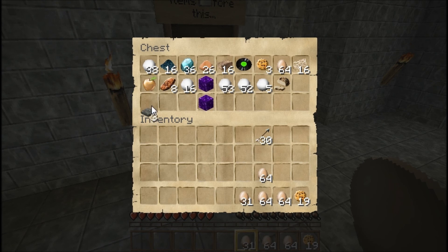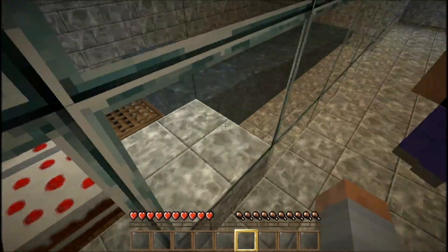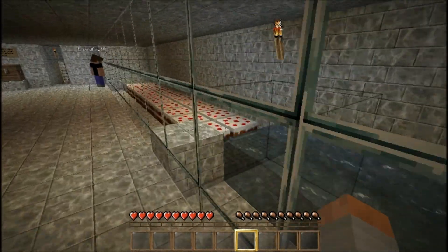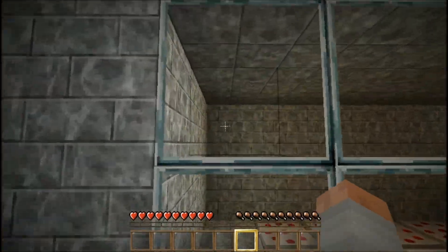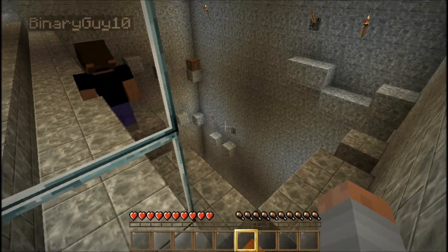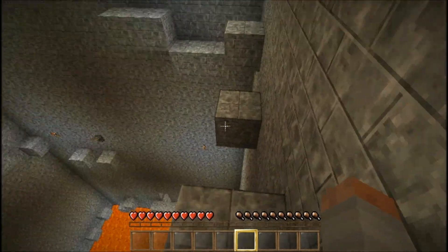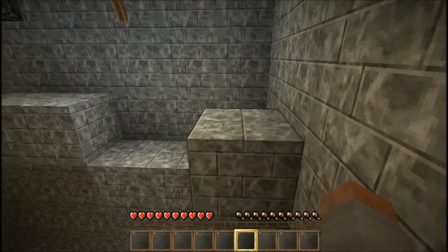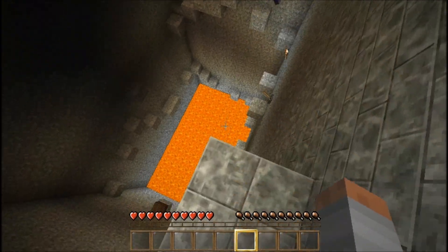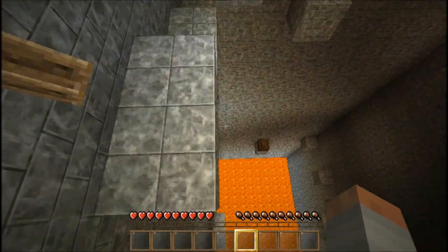Apparently we can move things with cake. There are two pressure plates down here at this end. He said lever and paper — so we've got to get paper first. There's a lever on the far side — I want to go flip it. Okay, that opened up blocks on the other side. Alright, nice.